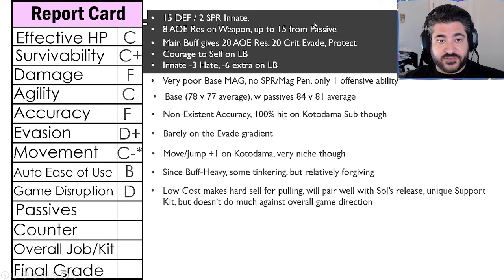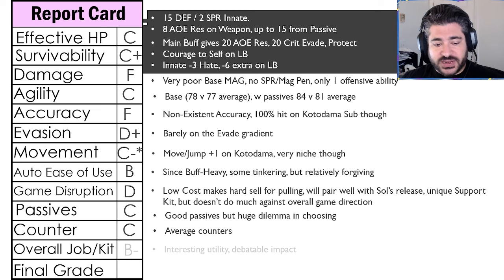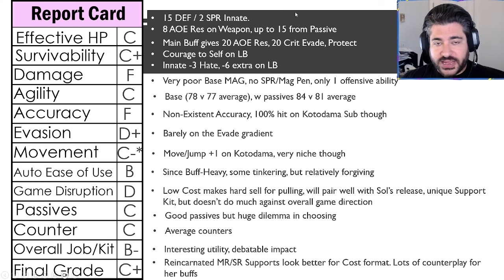Game disruption gets a D — the low cost makes a hard sell for pulling. She'll pair well with Soul's Release in the future since they overlap on element and both are magic units. She has some uniqueness in her support kit, which is a good attempt, but I don't think it's enough to really disrupt the game. Passives get a C — good passives but a huge dilemma in choosing. Counter abilities also a C — very average. The overall job and kit gets a B-minus — interesting utility but debatable impact. The final grade is a C+. I honestly think your reincarnated MR and SR supports are equally close to getting the job done, and probably better in a cost-limited format.